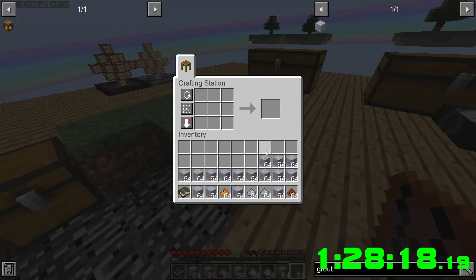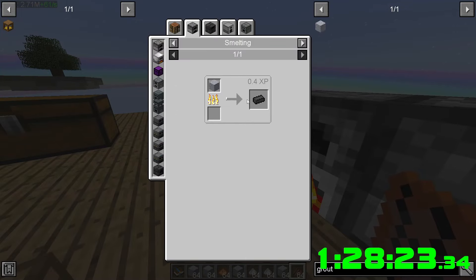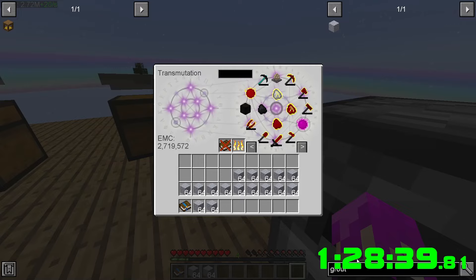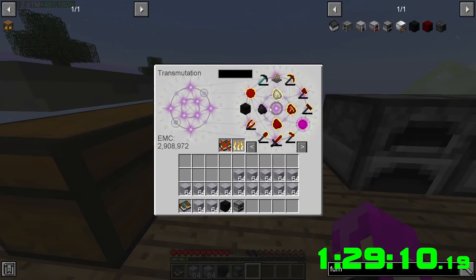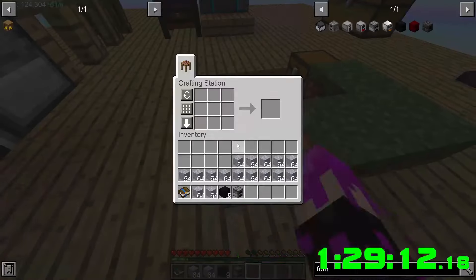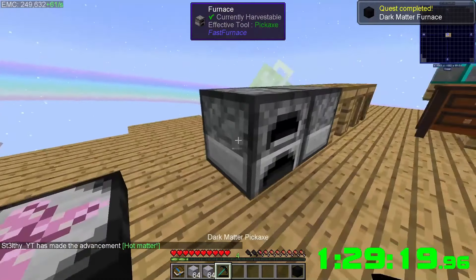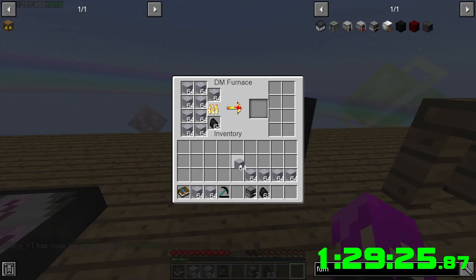Let's clear it all out — awesome, that's a lot. We smelt it down now. I want a better furnace. Dark matter furnace for four million — let's see if we can make it. We can! This is gonna be very nice. Let's get our pick, chop both of those up, throw everything in — should be good.